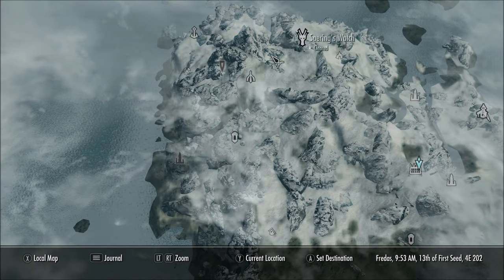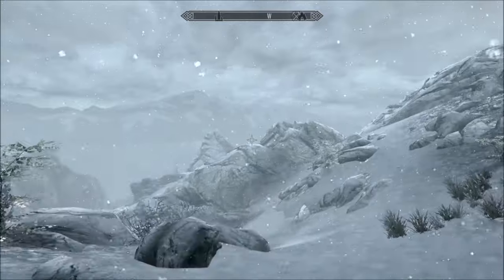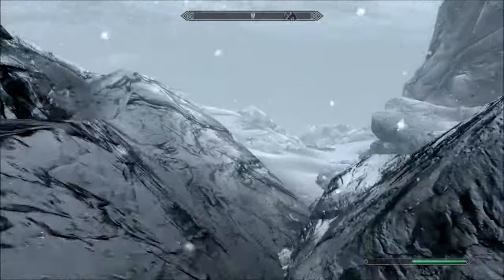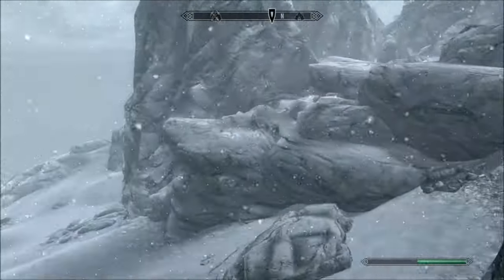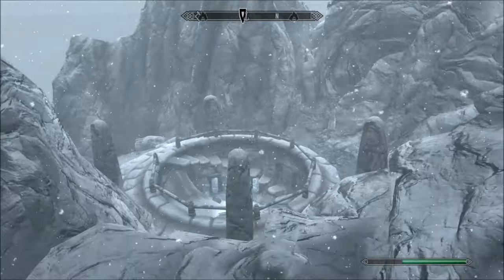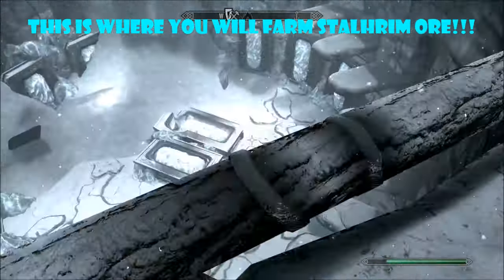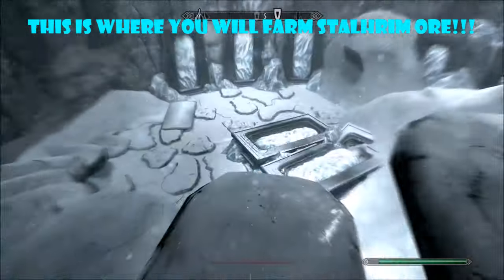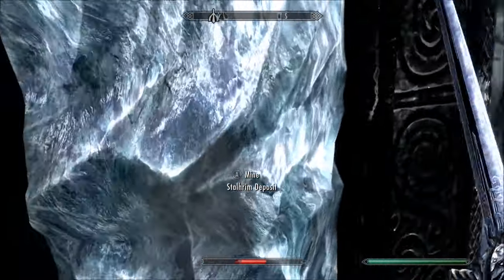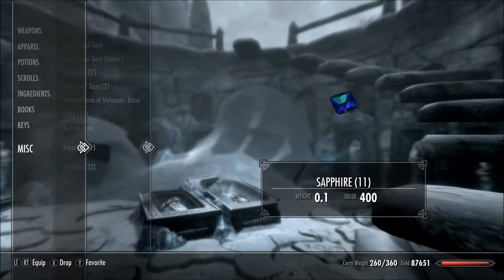To gather Stalhrim, go to White Ridge Barrow on the map. When you spawn facing it, go to the left and around the mountain heading north. Just above that point is the Stalhrim source location. Hop down and use your ancient Nordic pickaxe to mine all the deposits — there are 10 total deposits giving you 30 Stalhrim from this area.